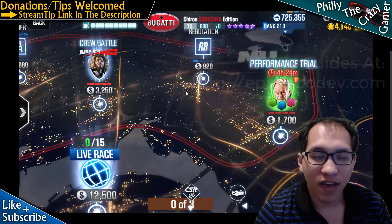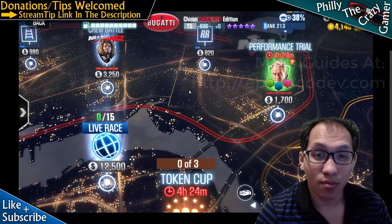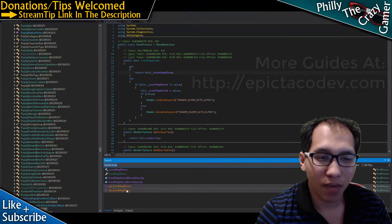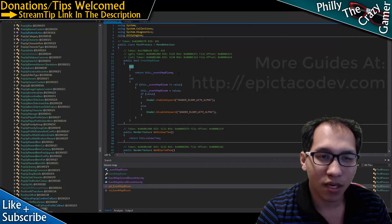Alright, I'm going to do this quick, like fast, like in a minute. If you guys want to have a really bright map, all you got to do is just go into dnSpy, do a search for blue map, and then go into the get and make it false.